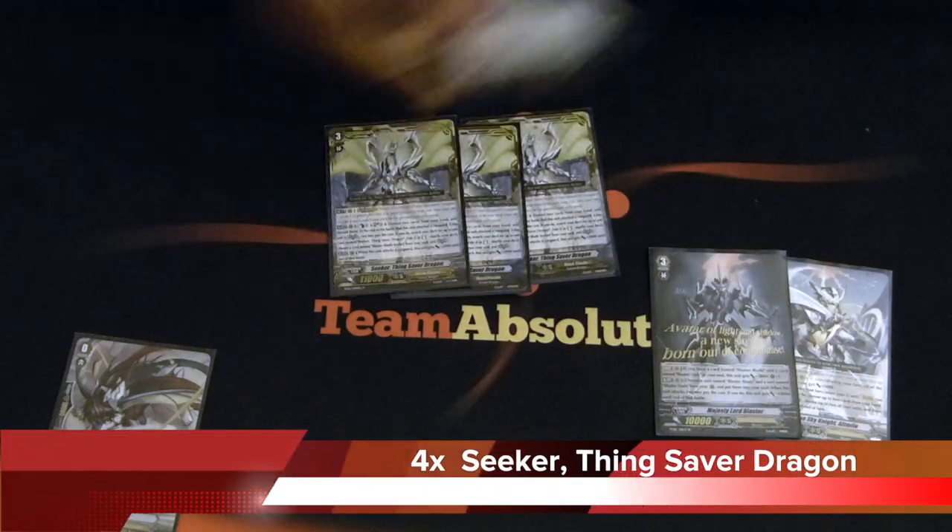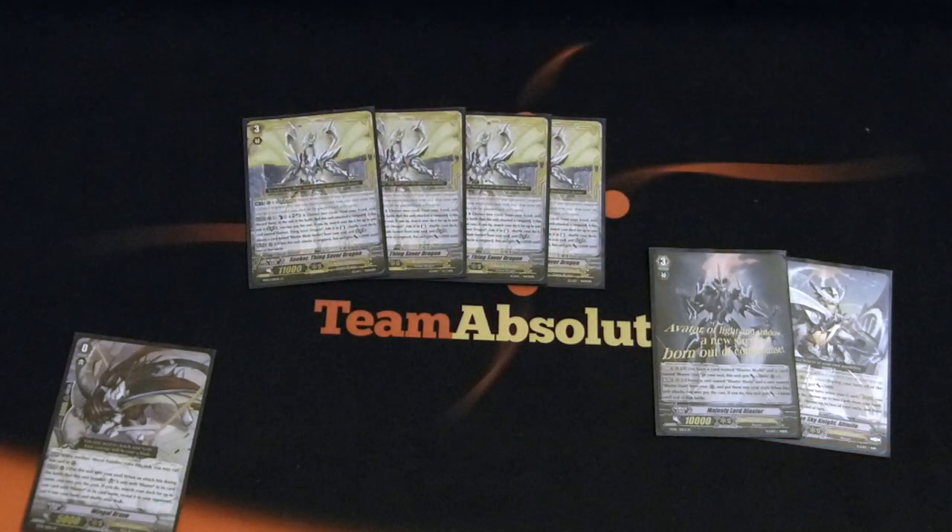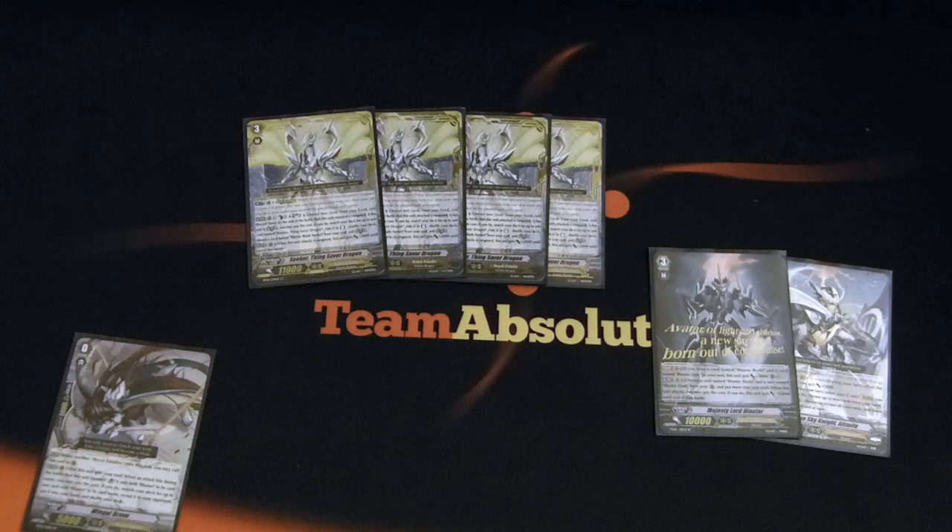And finally we got four Thing Savers. Restanding boss card — not really much more to say about it. He can stand twice, he can stand three times if the board is good enough. You run him because getting the soul for him doesn't clash or clump. It's nice and simple.